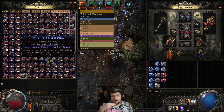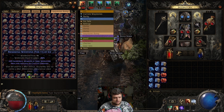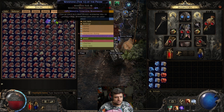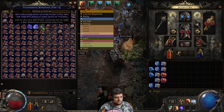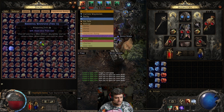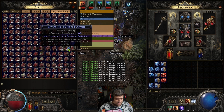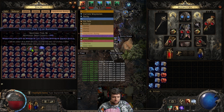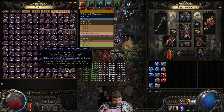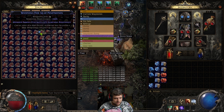So if it got a suffix before, it'll get a prefix, and vice versa. Prefixes are generally the good things — prefixes are where rarity comes from. For this video we're going to be looking at rarity. Some really good modifiers on waystones are increased rarity of items found, increased quantity of drops, and increased rare monsters — increasing the rare monsters on your maps is really good.